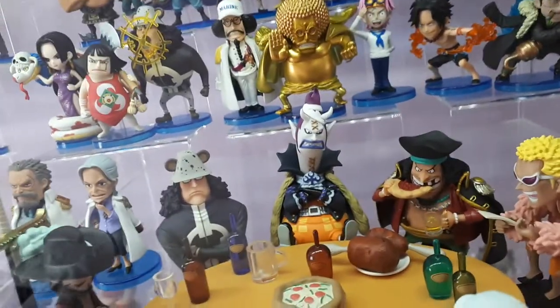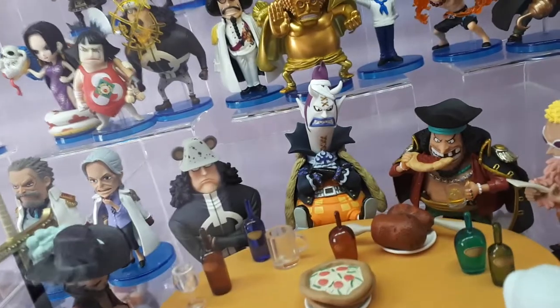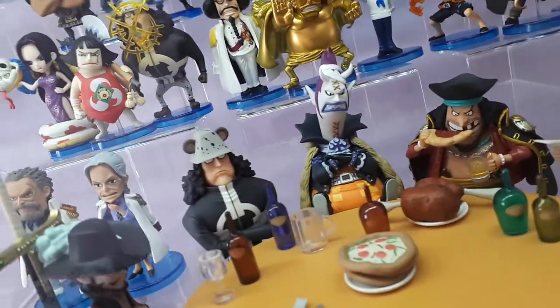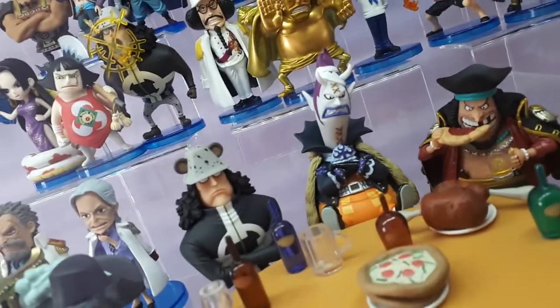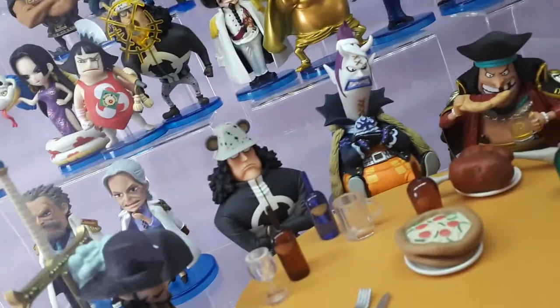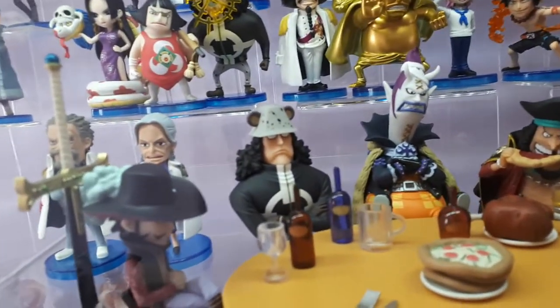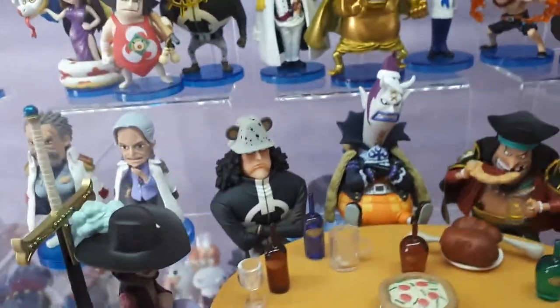Gecko Moria with his legs up, not happy at all, bandaged up on his head — presumably after his battle with Luffy on Thriller Bark. Amazing paintwork, really nice detail on all the ruffles on his neck, his arms folded, his sleeves, and the orange on his pants is just so sweet.